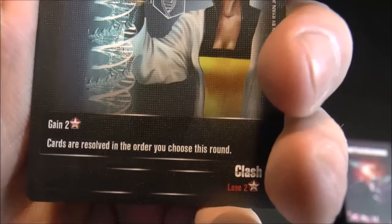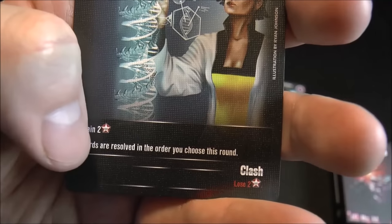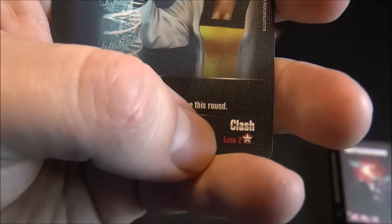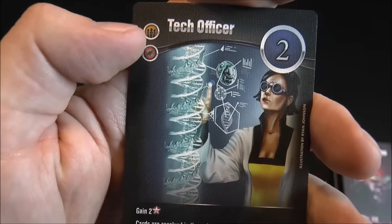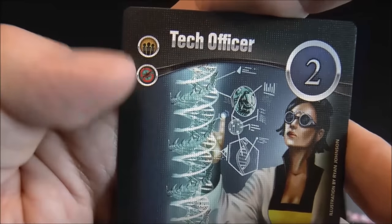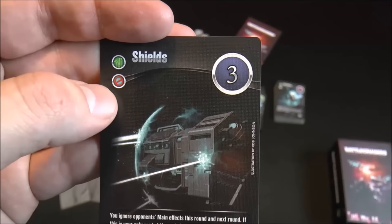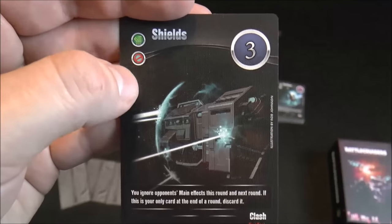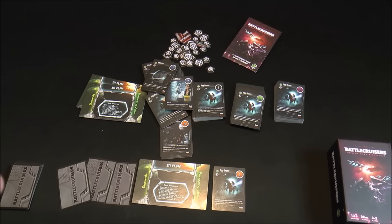The number two card lets you gain two points and resolve all cards in the order you choose this round — very powerful, but its clash penalty is losing two points, so it's risky. Some cards have symbols indicating card types; other cards reward you for having a matching symbol in your recovery zone. When building a custom setup, certain cards have a restriction icon indicating you should only include two of them, to prevent the game from running excessively long or getting too chaotic.